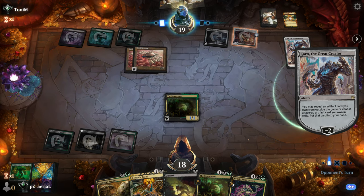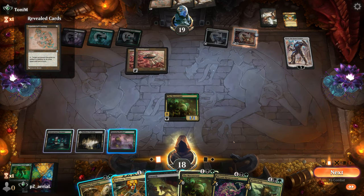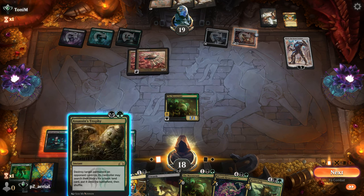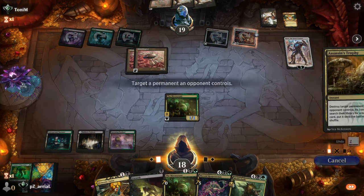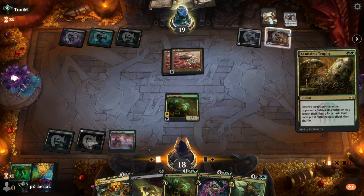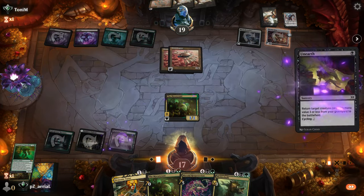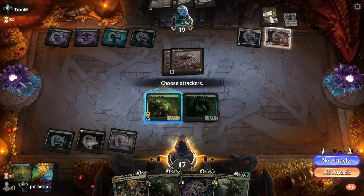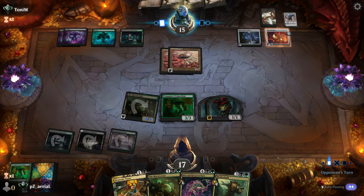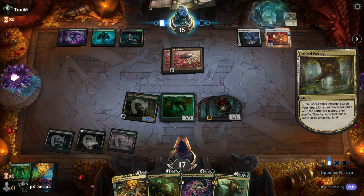Karn, the Great Creator is going to be a problem — Liquid Metal Coating would hurt me pretty badly. We probably need another land to kill Karn and Unearth our creature back. Assassin's Trophy on Karn — they ramp a little, which isn't great. Liquid Metal Coating doesn't do anything until another relevant card comes down. We Unearth back a Primordium — lots of cards in the graveyard, Micro Tyrant gets bigger. We descend twice, attack in; they don't want to block. Micro Tyrant gets even bigger.